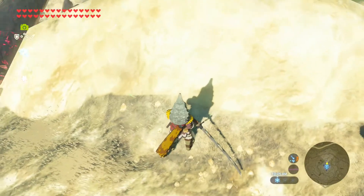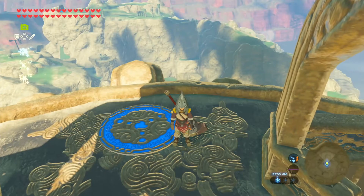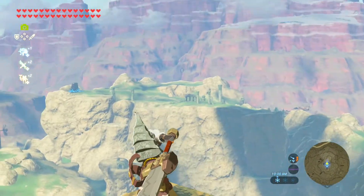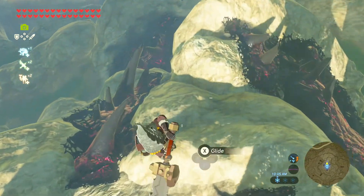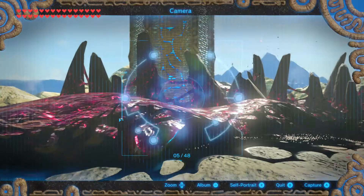First, to start off, I will tell you how to do the No Fall Damage Glitch. What you want to do is pull out a weapon and put it in throw mode, but don't actually throw the weapon. Then, jump off the high place and as you are about to hit the ground, quickly release the R button and switch your weapon to another one, or to No Weapon, like so.